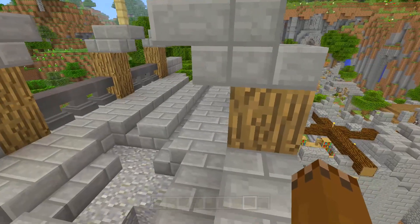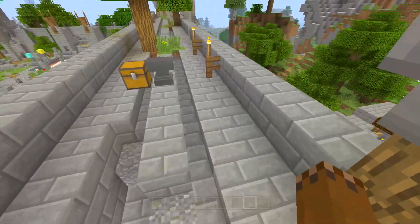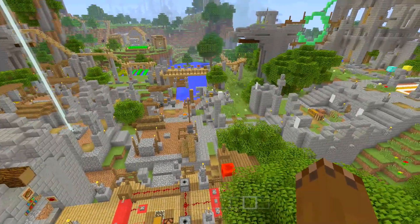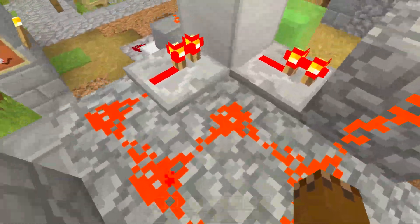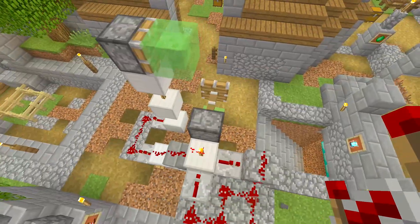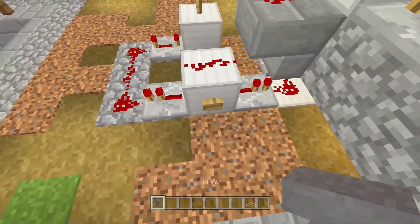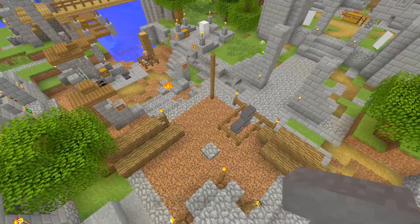Hopefully you guys enjoyed the video! Let me know which one is your favorite down in the comments — was it the anvil trap or the anvil launcher? Speaking of which, I want to launch this one more time because it's pretty awesome. Let's do it — press the button, boom — and it goes all the way over there. Amazing. Pretty satisfying.